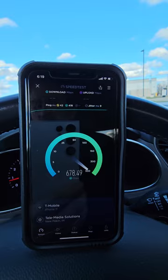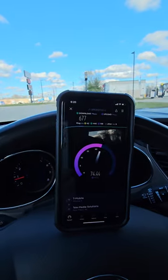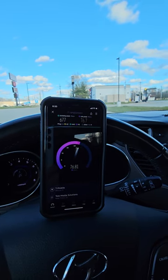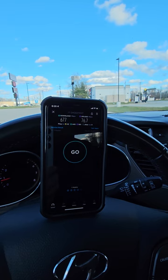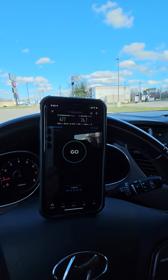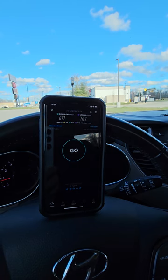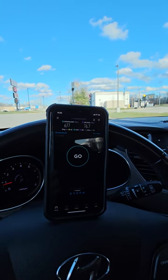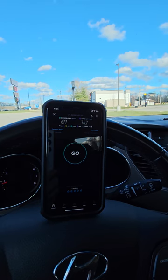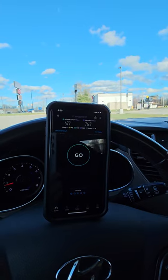Can't argue with the numbers — it's a pretty good setup. I'm running a standard Kylix SIM in this. I've never seen the normal Kylix SIM hit the new radio bands, but today it's on N71 and N41. The tower I'm hitting is considered ultra bandwidth — I'm probably getting 100 MHz of bandwidth across both. N71 is around 20 MHz and N41 on this tower is 80 MHz.